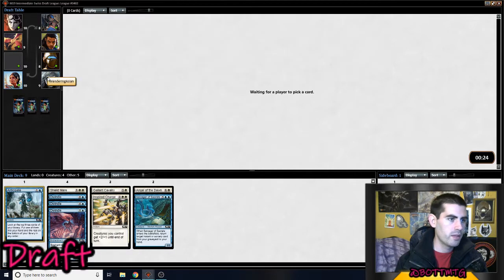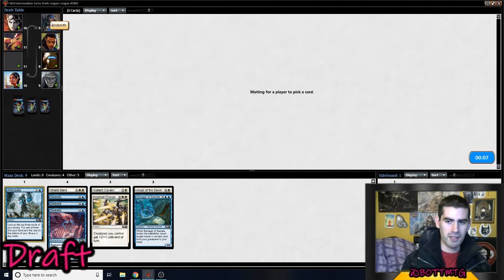I'll take him as a Dissipate. Wandering... oh, I actually think I drafted this guy before. Wandering Geist's a pretty good name. There's a big O in there — Birdsmith. I kind of like Birdsmith — he's like a creator of birds.